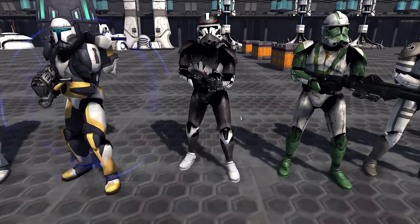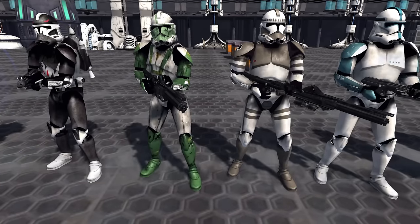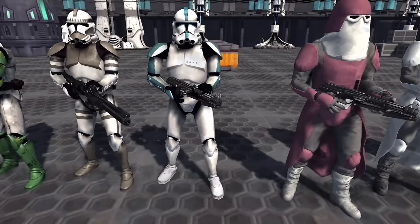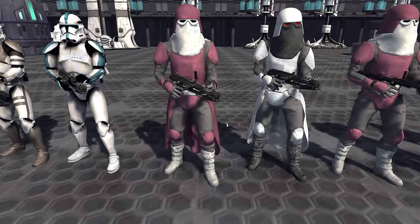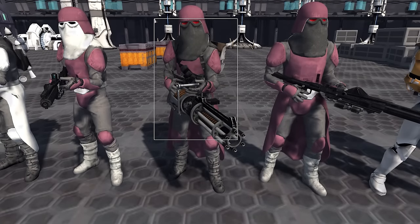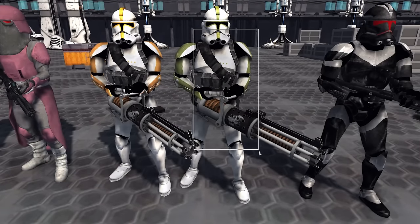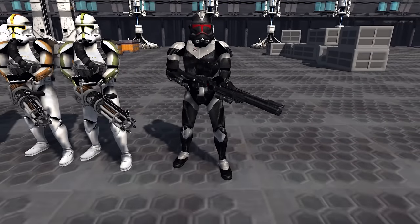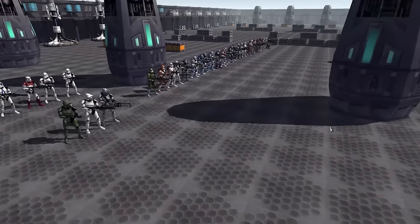Then we get into more variants — they label these as variants even though it's the Devil Legion, Doom Legion, Kamino Security. I guess because they're not official numbered legions, they label them as variants. Then we've also got here — I think this is Lieutenant. Then we've got the Marines, the Galactic Marines: the Standard one, the White version, the version with no cape, and then the Flame version, which has a dark black variant and a white variant. Then there's the Officer, the Sergeant, and Shadow Trooper. Obviously a lot of variation amongst the Clone Troopers here, but they're all really, really cool.